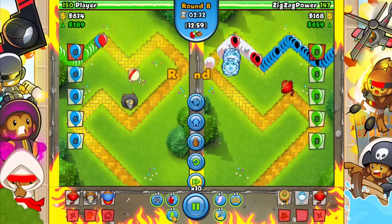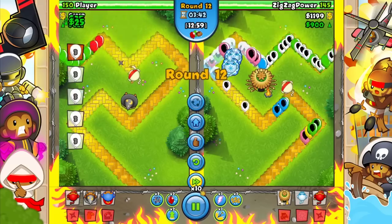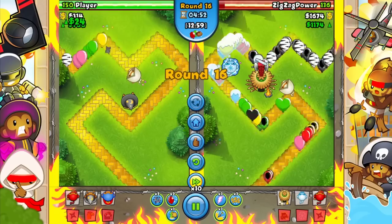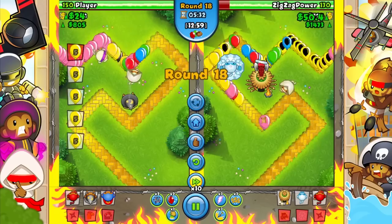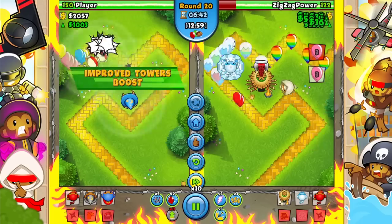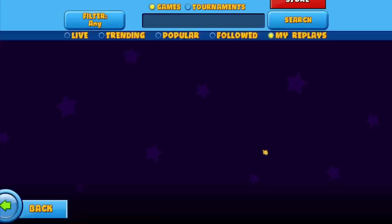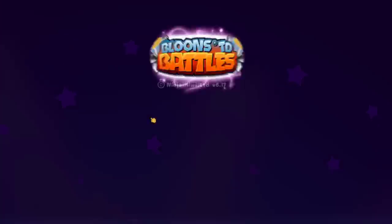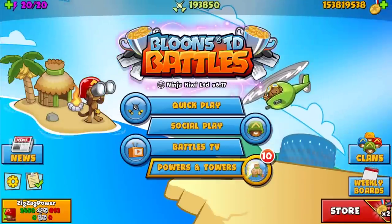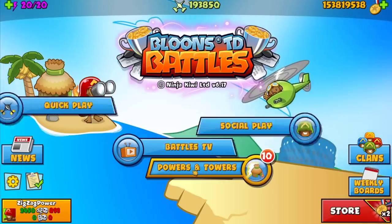Why did he do nothing? He had boost — he even used the improved tower boost early but didn't use it when he was dying. I'm actually checking the replay. He wasted two of them for no reason, he didn't need to use those. He wasted the last one as well — it's round 20, he sold his boost before round 20. He could have still used his super ability in the end to defend that CMG — it was the freest defend ever.